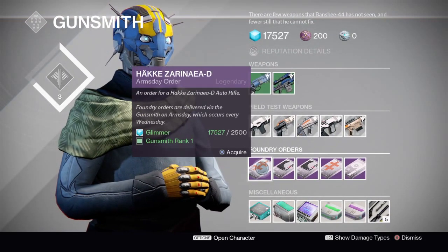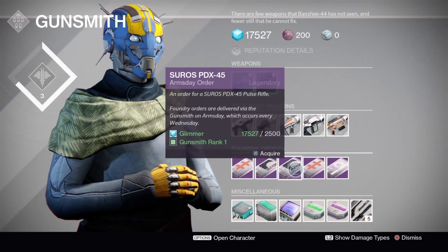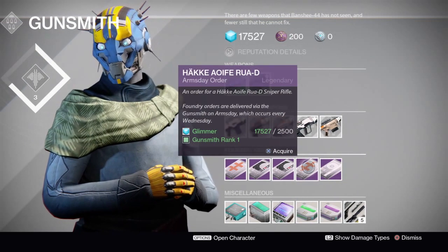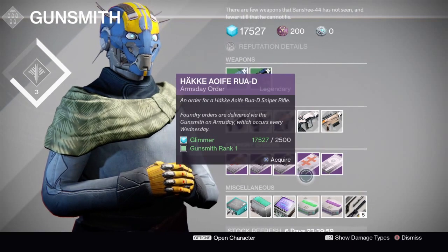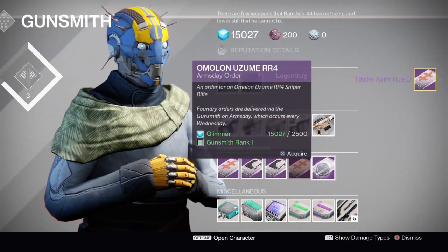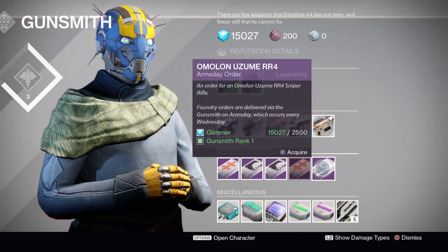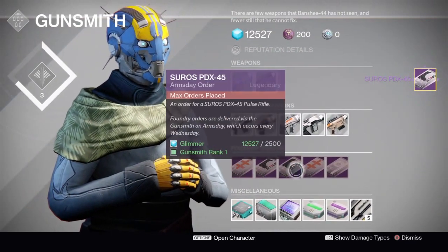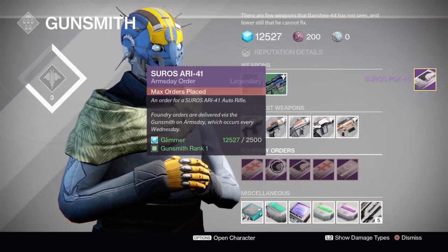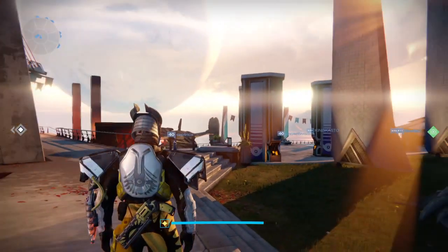All right, the Zirinia D in case you just really love that gun. The Suros ARI-41 auto rifle is pretty good. PDX-45 pulse rifle is incredible — we've already been over this one a million times. The Wifurua D is a new sniper rifle I'm excited to try. The Izumi RR4 — you don't even need to bother picking this one up; Amelon snipers are now garbage. Well, thanks for watching. I'd pick these two up and then whichever auto rifle you prefer. I'll see you next time with more Arms Day orders — have a fun week.